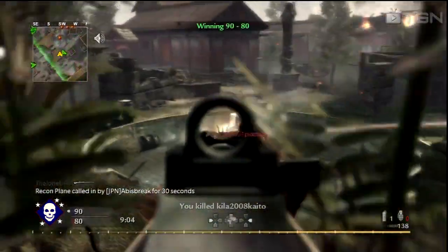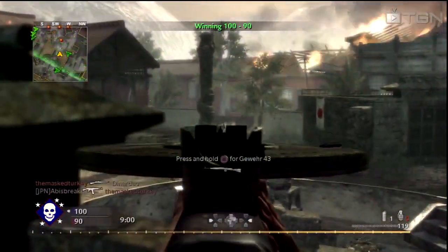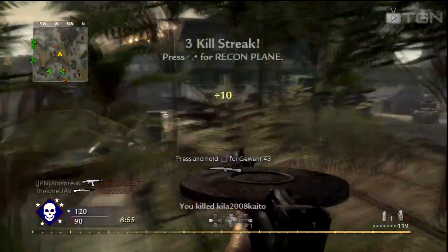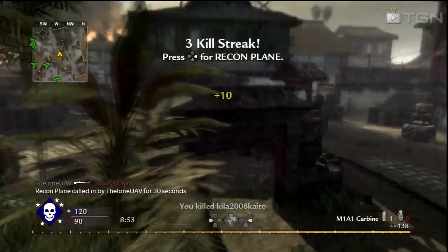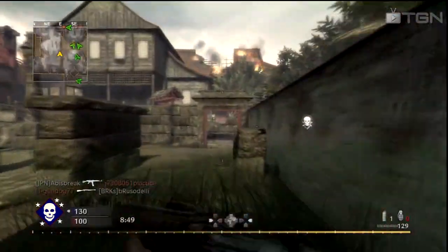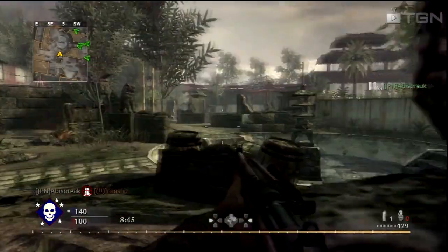When you're playing team deathmatch, you want to try to stay to the middle of the map or the outskirts of the map. Depending on the weapon you're using, I would highly recommend if you're using a single shot weapon or a three-burst like an M16 or a G11, to not stay in the middle of the map like I'm doing here. But since I wasn't playing against the strongest players in the world, I just decided to go with it.